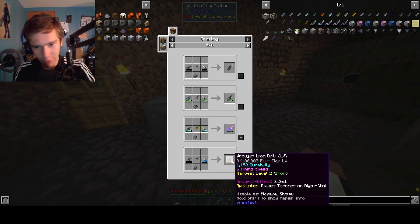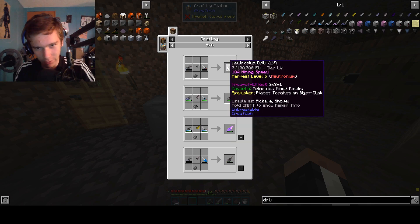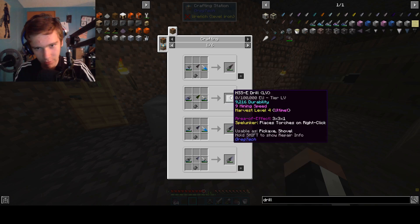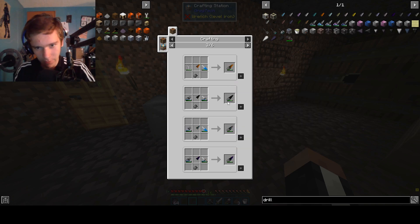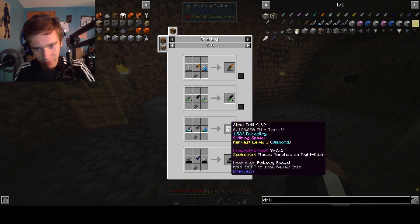I think we're not doing raw iron — that sounds like a dumb idea. I think we'll go steel, if that's an option. Iron drill is an option. Invar is an option. Red steel. Cobalt. Stainless steel. Steel — nice, that's pretty good. Now, we've never used this alloy smelter for making small gears, and I probably should have. That's what we're gonna be doing.